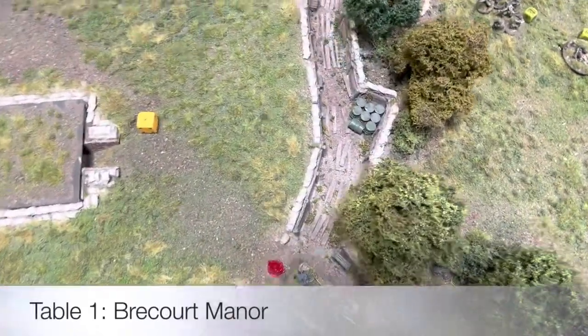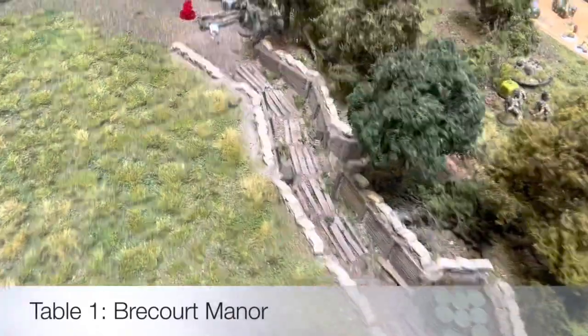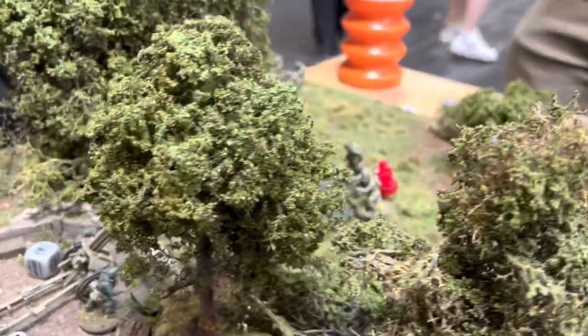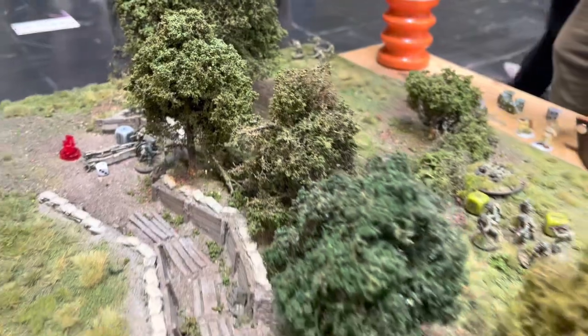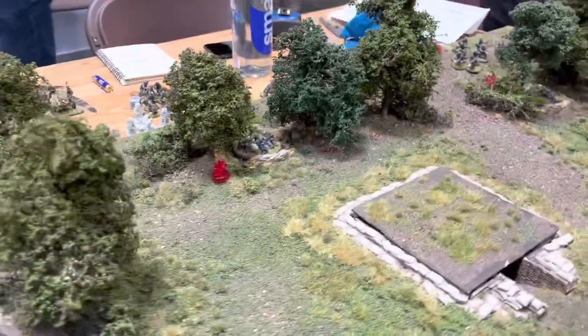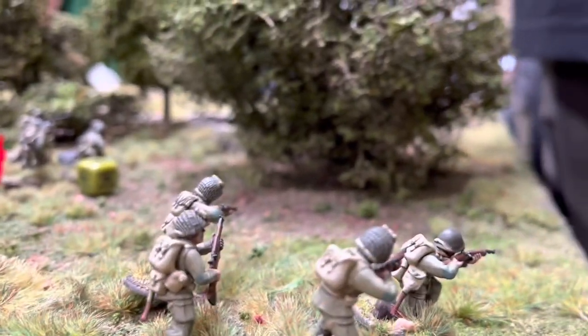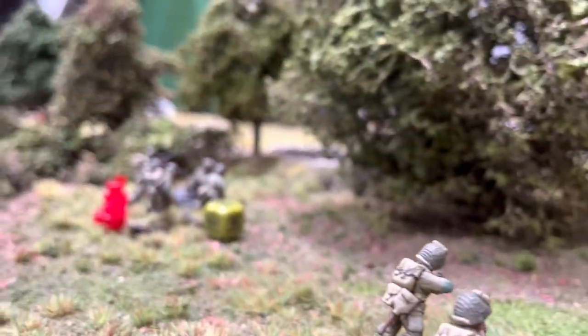To start with I wanted to show the first board which is that of Brecourt Manor. As you can see as we come from a bird's eye view and pan around, there are a number of German emplacements where the aim of the game is for the American 101st Airborne Easy Company to take out the guns and kill as many Germans on the way, and for the Germans to defend those positions and try to stop the airborne from destroying the guns.